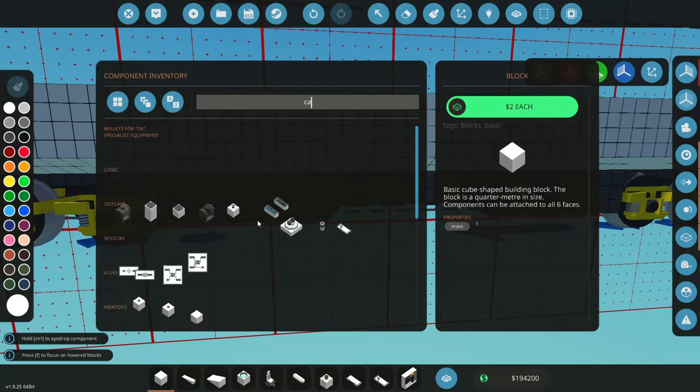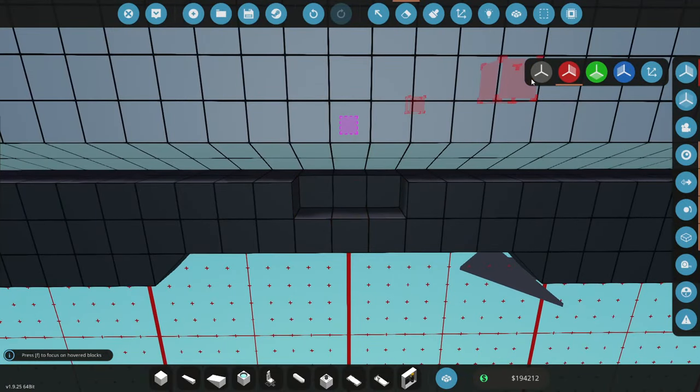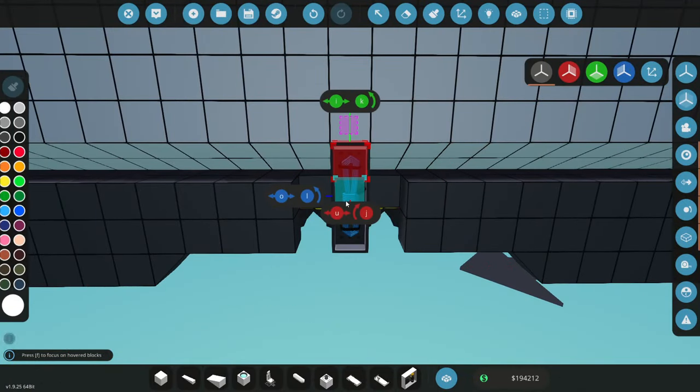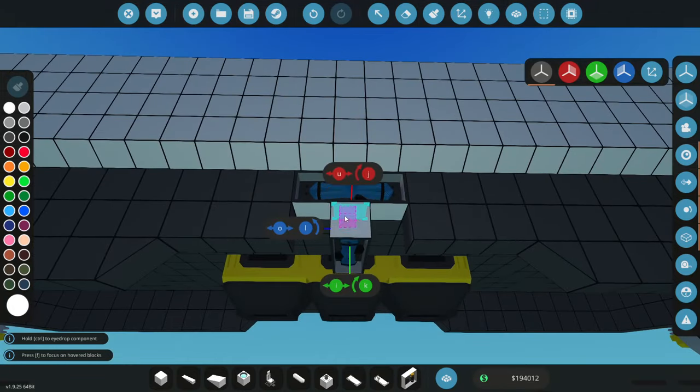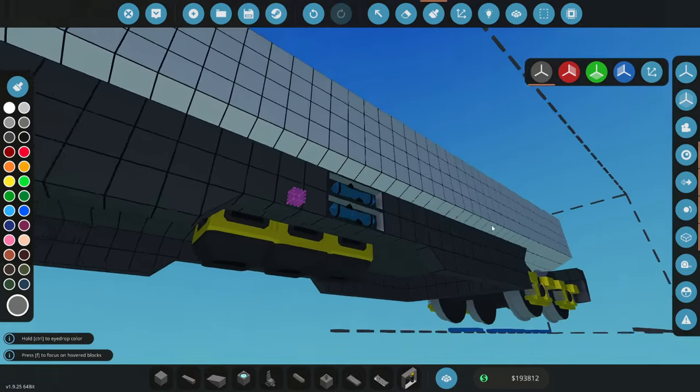Now we need some more cable to put on these carriages since we removed it before. We can just — we'll just put on one side, like this. Boom, and boom. Paint that, and that.